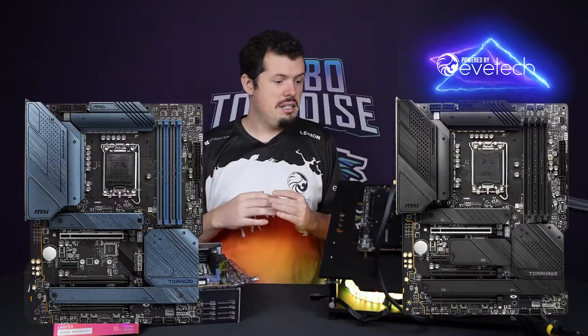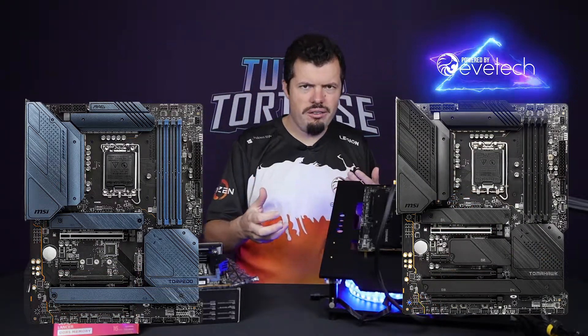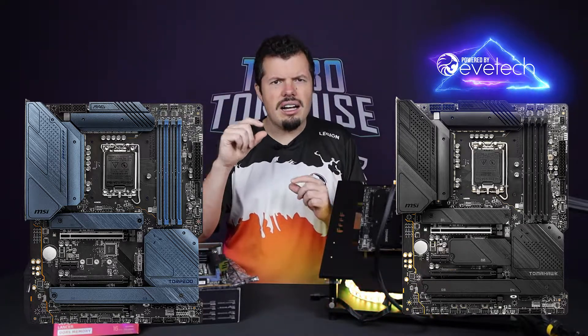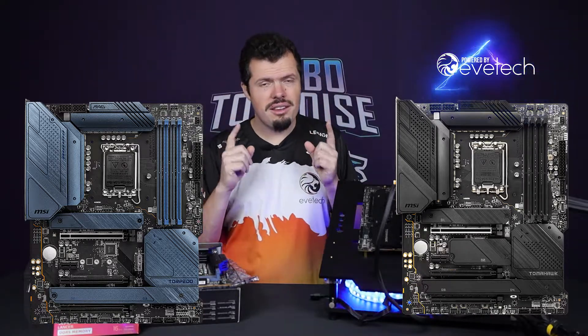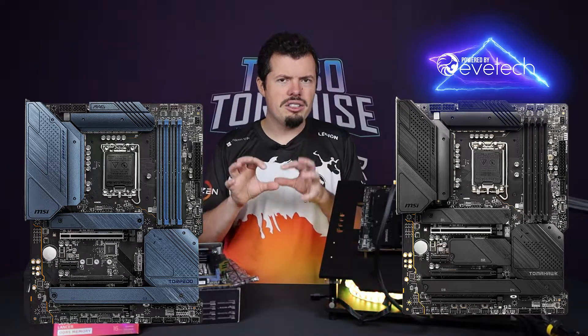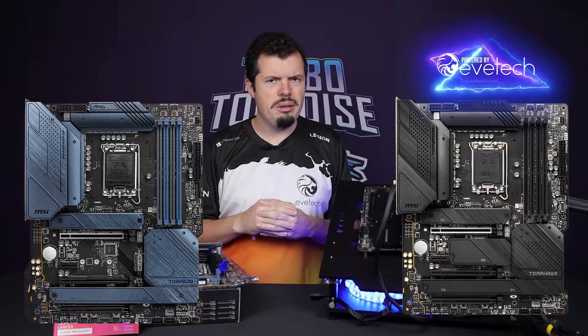I've got the latest RAM kit so I've got some future-proofing there and I can do these tests like-for-like. MSI supplied me with the DDR4 Tomahawk, which you have on your left over here. The Tomahawk being the next in line over the Torpedo — you can see they are very closely specced. This has an extra NVMe slot compared to the Torpedo, with just tiny little extras here and there, but the main thing is the power phasing setup is very similar.